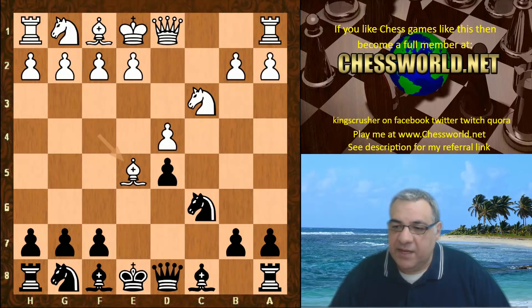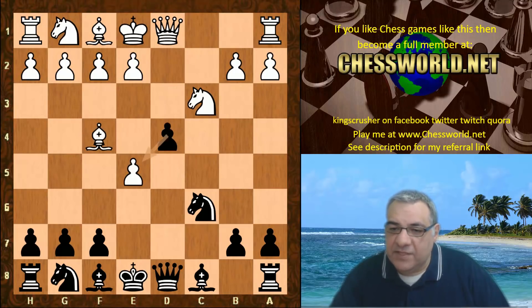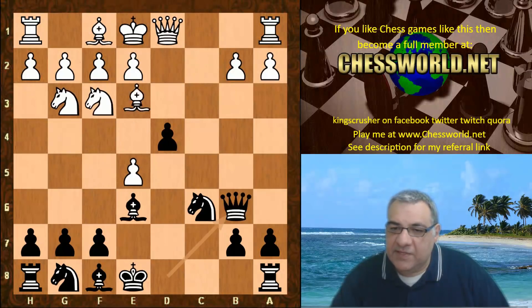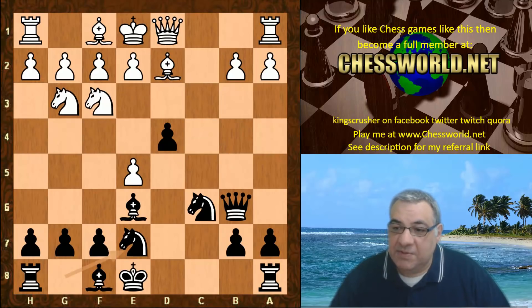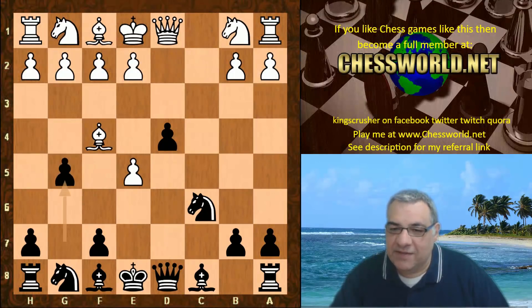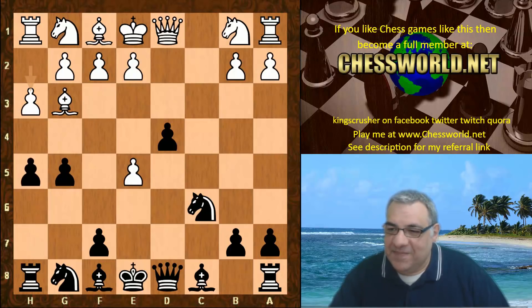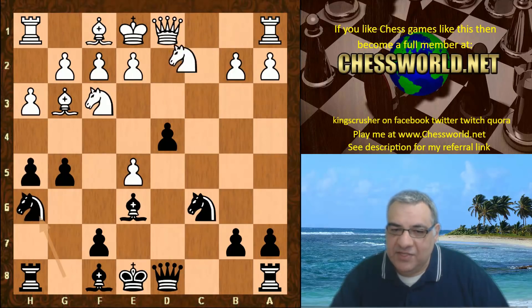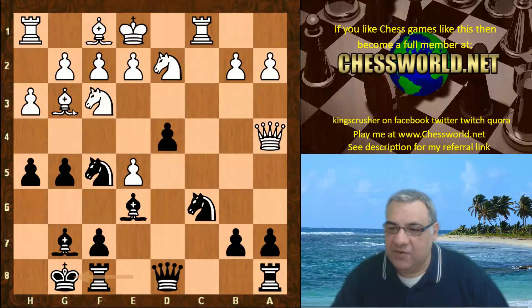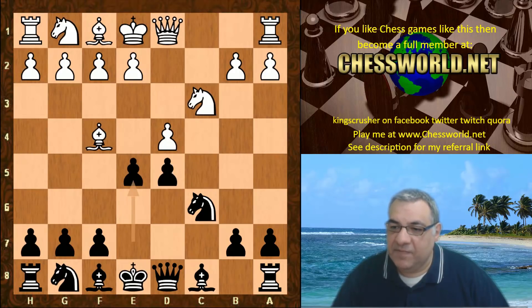Bishop takes e5 was played. If d-takes, then d4 is interesting — for example Ne4, Bishop f5, black gets a lot of good piece development and pressure. If Knight b1, black can play super aggressively with g5, h5, Bishop e6, and then Knight h6 to f5 to hit that Bishop on g3. This is really good for black; white is very uncomfortable with that d4 pawn, so Bishop takes e5 was played by Leela.